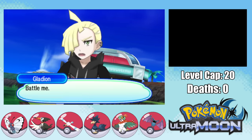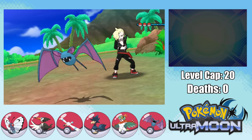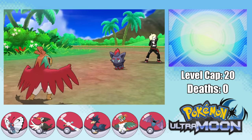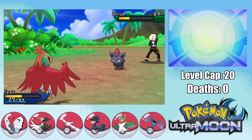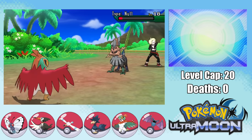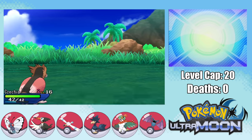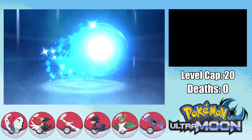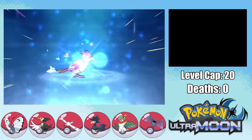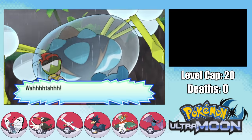We then have to go up against Gladion. He leads off with Zorua, so I send in Hawlucha and freely set up with Hone Claws against it. I go for a plus-six setup just so I don't have to deal with Type: Null, because that thing has really high stats at this stage. We destroy all of Gladion's Pokemon alongside his hopes and dreams. On the way, Portugal evolves into Dartrix, and Czechia reaches level 20 and evolves into Fearow.